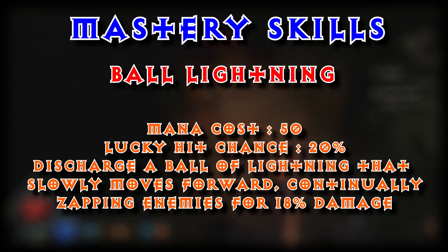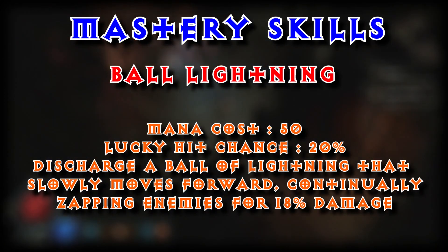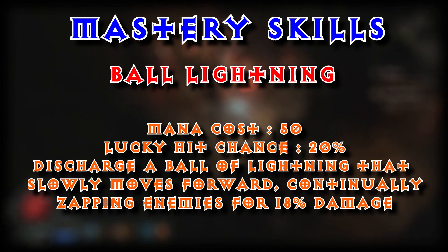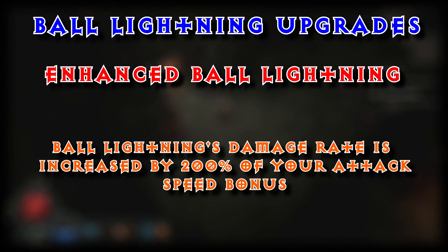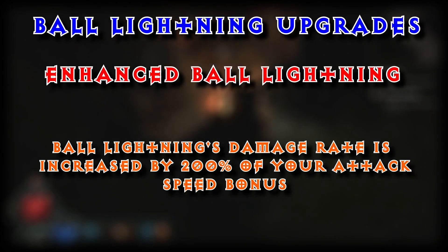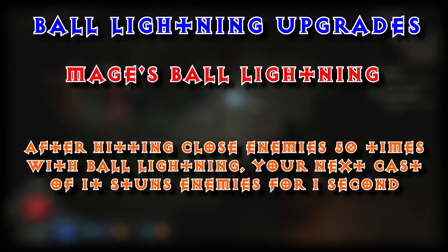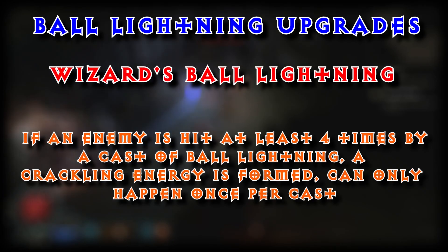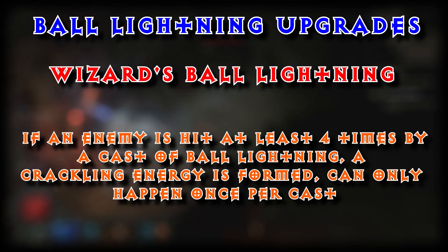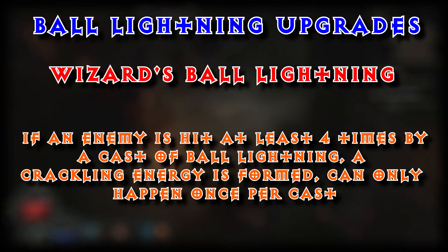For our Mastery, we are going to go with Ball Lightning. Mana cost 50. Lucky hit chance 20%. Discharge a Ball of Lightning that slowly moves forward, continually zapping enemies for 18% damage. Enhanced Ball Lightning — Ball Lightning's damage rate is increased by 200% of your attack speed bonus. Mage's Ball Lightning — after hitting close enemies 50 times, your next cast stuns enemies hit for 1 second. And Wizard's Ball Lightning — if an enemy is hit at least 4 times by a cast of Ball Lightning, a Crackling Energy is formed, once per cast.